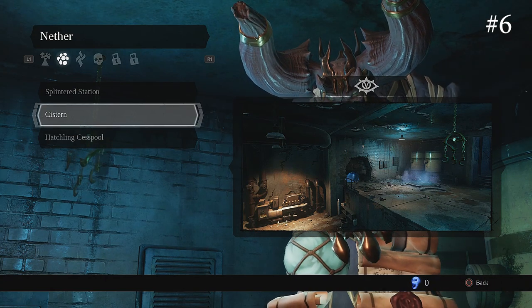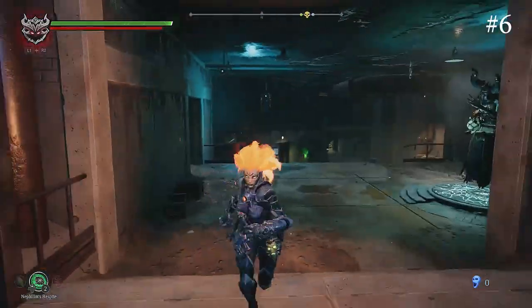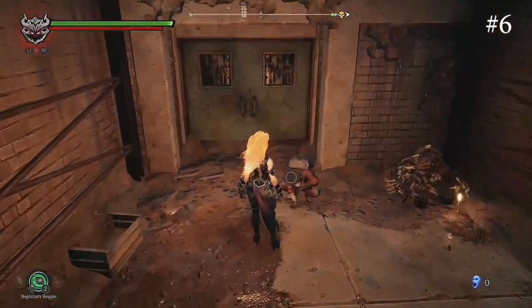The sixth is in the Saturn Nether location. This is going to be a really short one — you just have to walk up here by the stairs and the guy is already there. Pretty short.